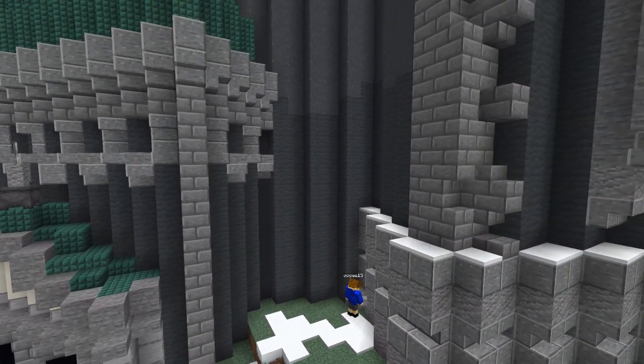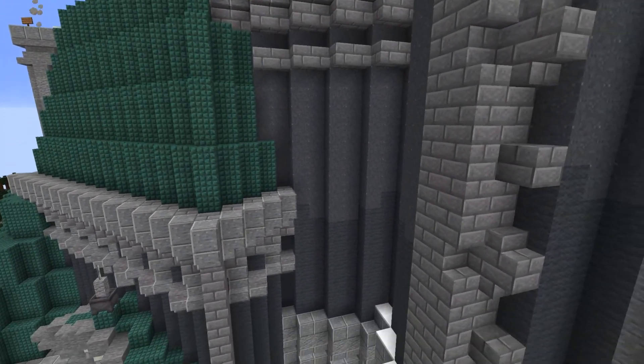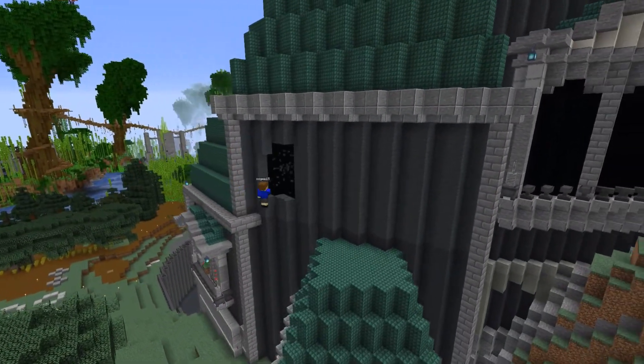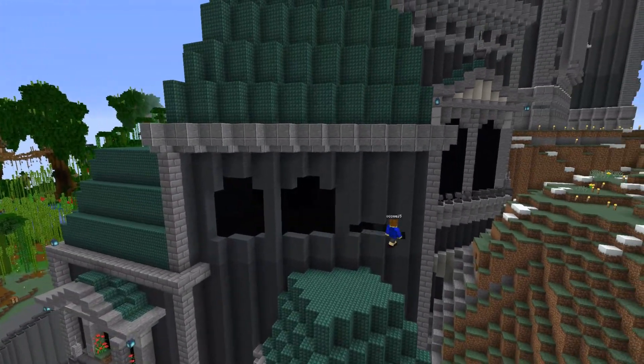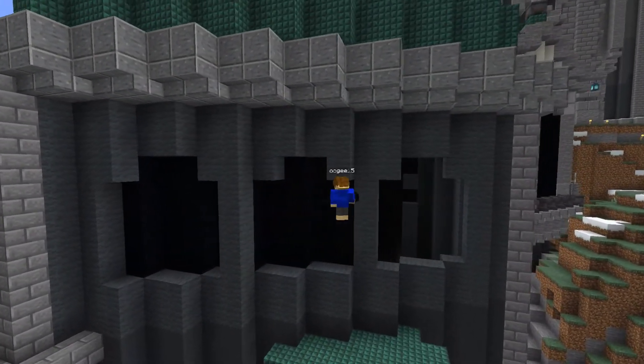I move onto this small section where I add these stone brick lines and a small blacked out window. Now on the third last section of this side I add three small black windows and a little more detail. I didn't want to do too much to this area as I didn't want to mess with Barry's house at all.